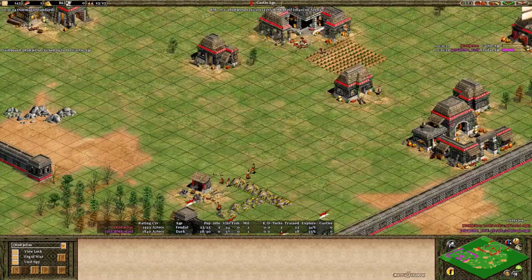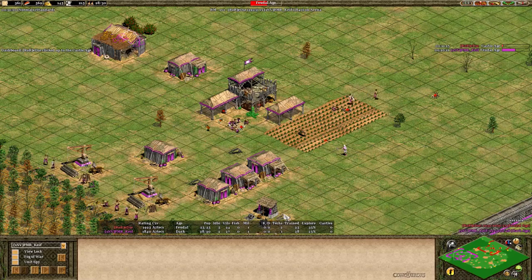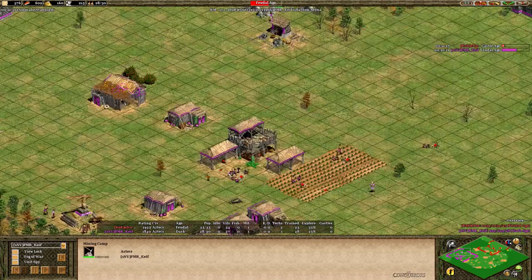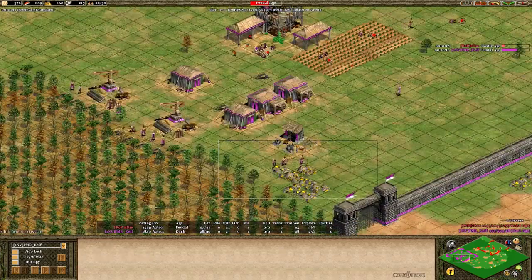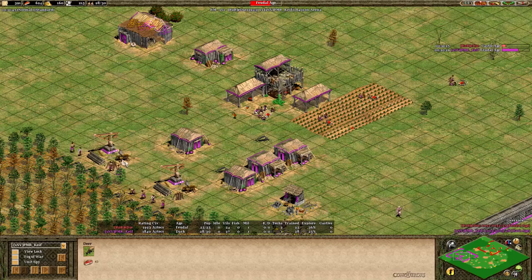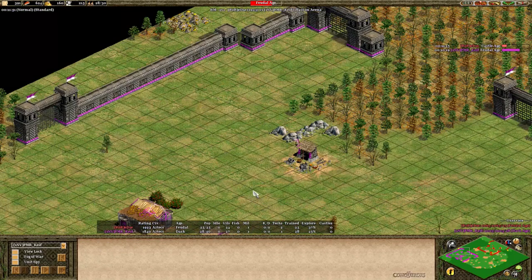Meanwhile Purple over here isn't even up to the feudal age yet. Purple went up on about 28 population — 27 villagers — that's a pretty big population. He is taking a bit of stone already. Three on gold, a villager on stone, eight on wood. Definitely not a bad build, but a lot slower than what Eddie's doing.